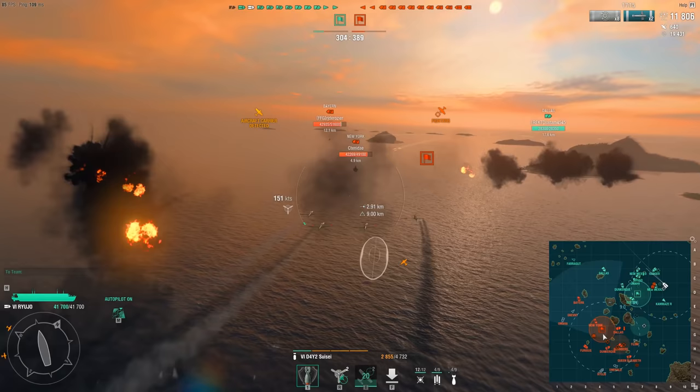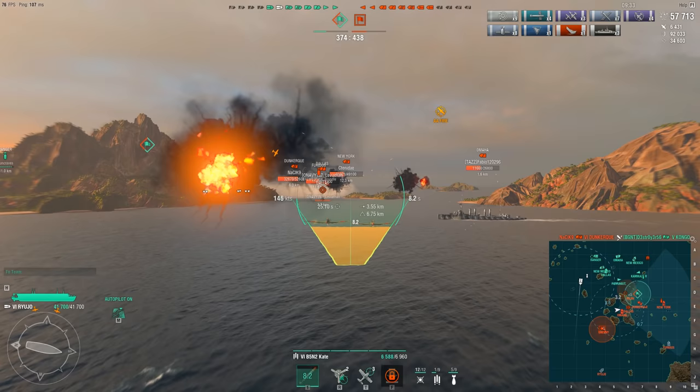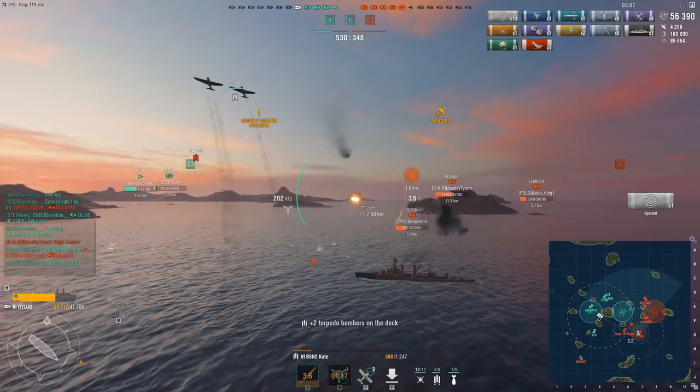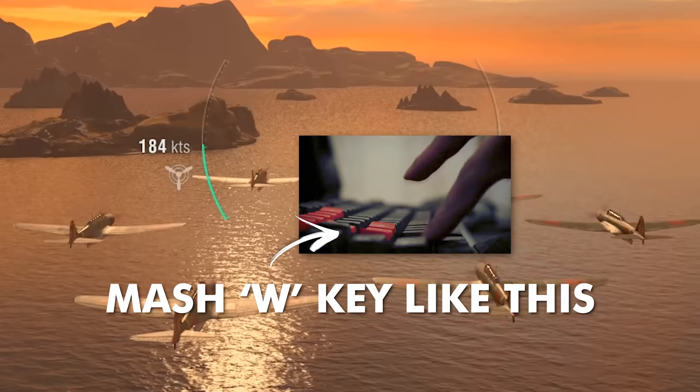This is assuming your planes are intact halfway through the match. The thing with the Ryujo and its abysmal plane health pool is that you cannot be under AA exposure for long periods of time. So when you do an attack, you do it fast. You take all these skills to save as much plane HP as possible, because you don't have enough deck reserve to launch another complete squad if your previous one got wiped out. The key to a good Ryujo game is speed — the more downtime you shave off, the better it performs.